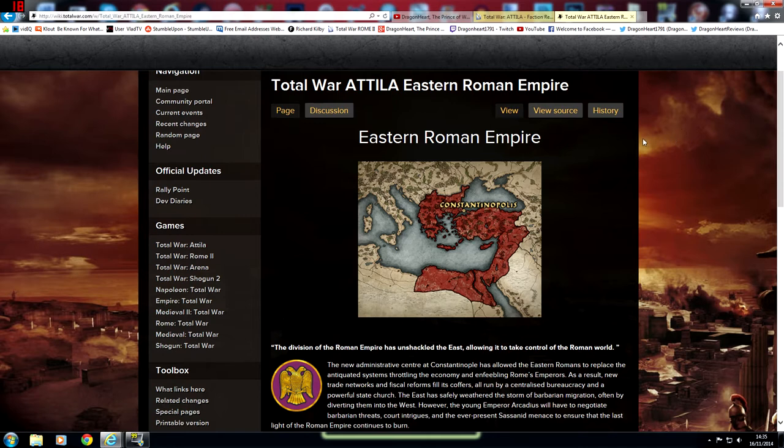We're going to start off with the Eastern Roman Empire. They start off in Constantinople, or Constantinopolis, which is in the modern day Turkey and Greece region. As you can see on the map on the screen, the red area indicates where they will start as a faction.